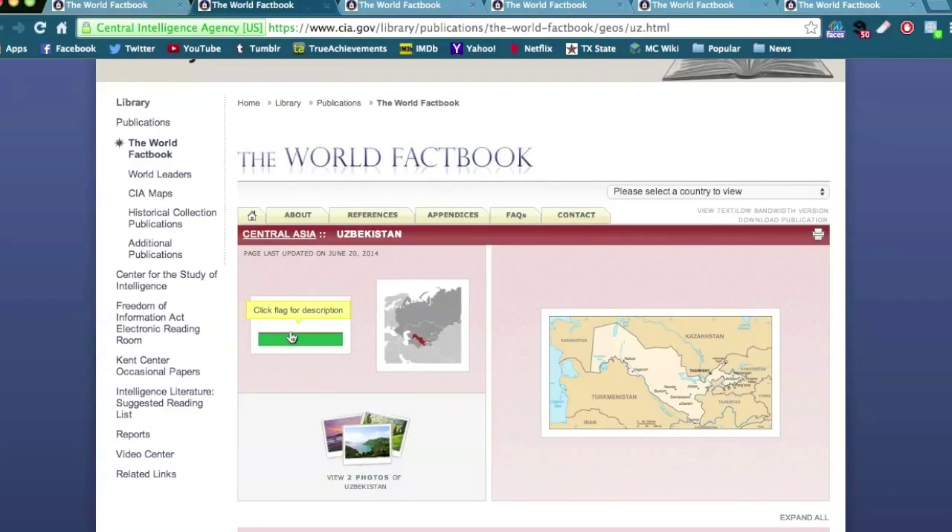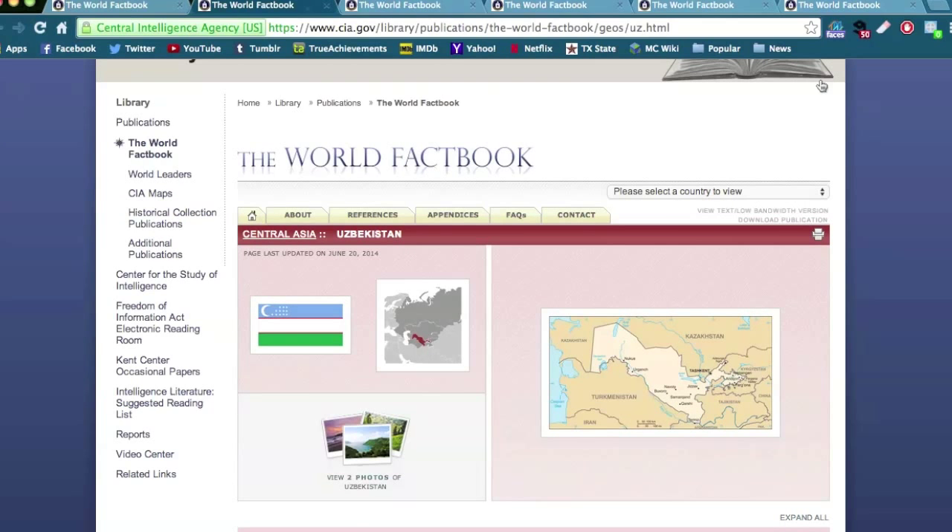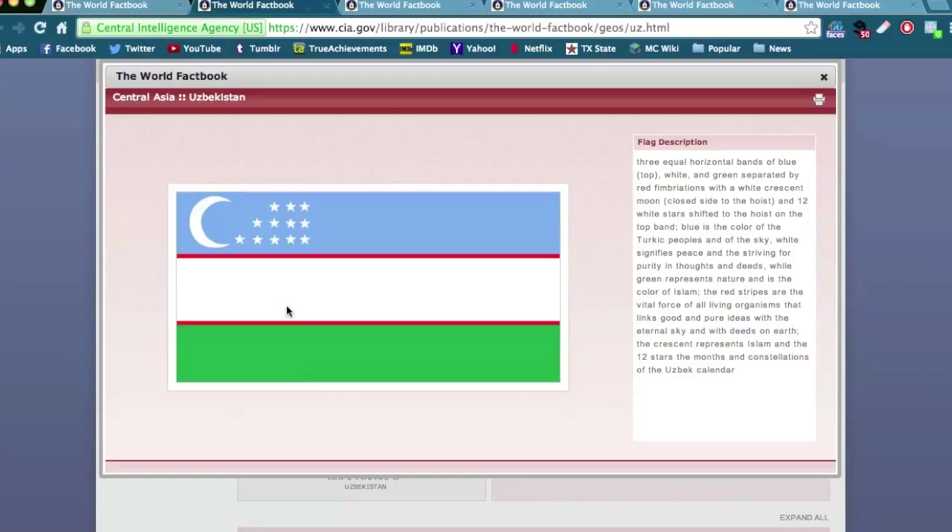First off is the flag of Uzbekistan, which unfortunately I will not be able to make the little red stripes. However, I will be able to make everything else. What we're going to do for this flag is have a white flag, then make a light blue stripe, then have the white mini triangles, and then have a green stripe on the bottom.